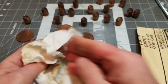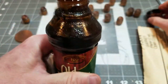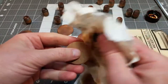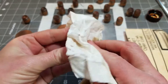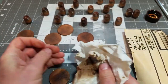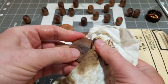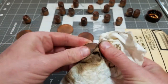It's time to re-stain to bring out all that distressing. Don't worry if it looks a little too dark at this point because we're going to sand it back down later.